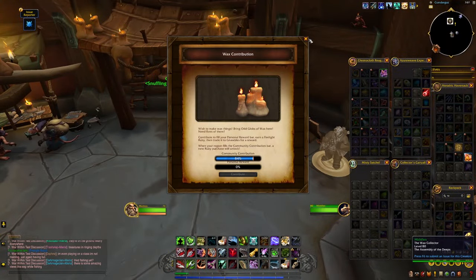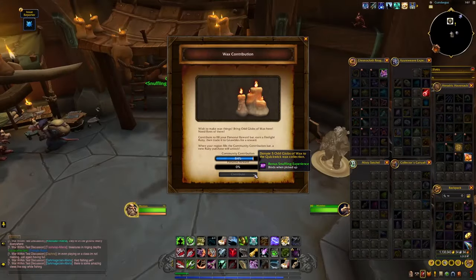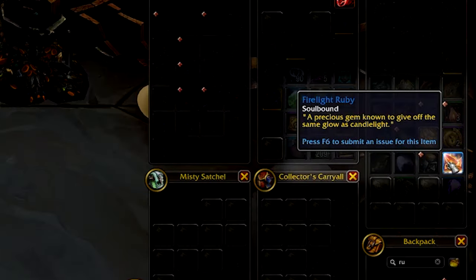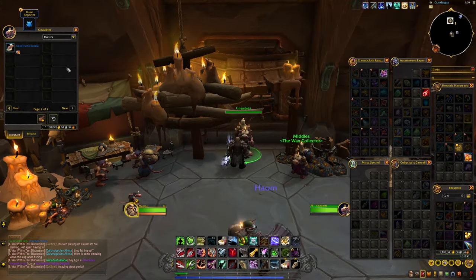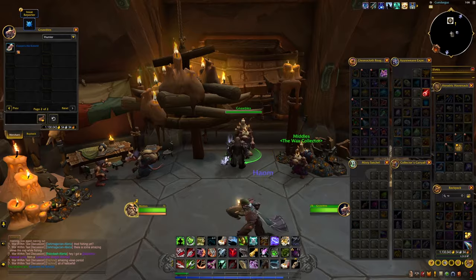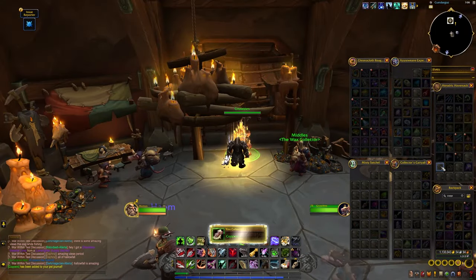Then donate 50 wax to a kobold named Middles, who will be in this building in Gundergaz. After you donate 50 wax and fill his bar to 100%, he'll give you a Firelight Ruby, which you can trade to the kobold standing beside him named Nobles, or Coppers — who's on page 2 if you can't find him. Right-click on the item and you'll have Coppers in your pet collection.